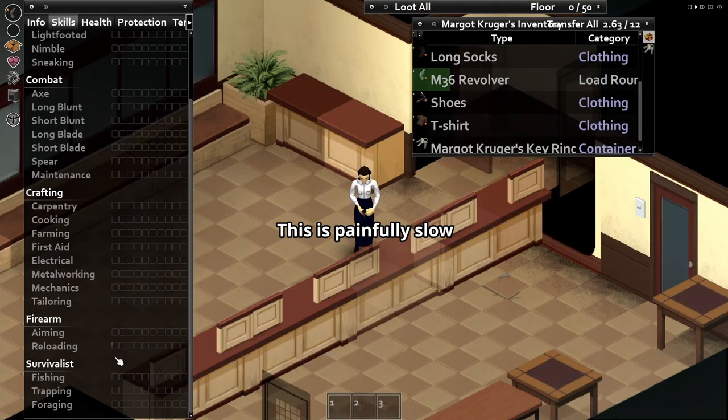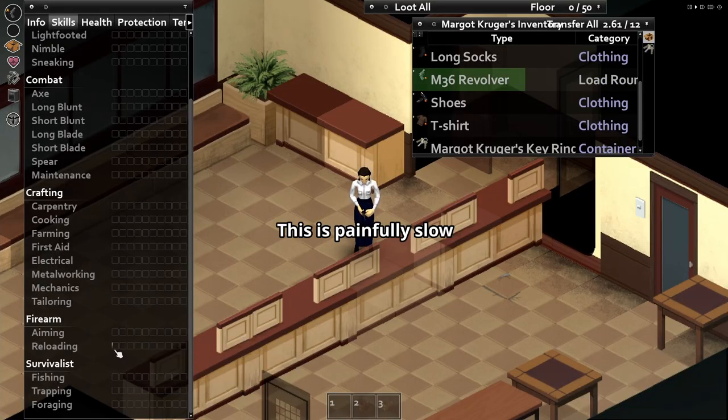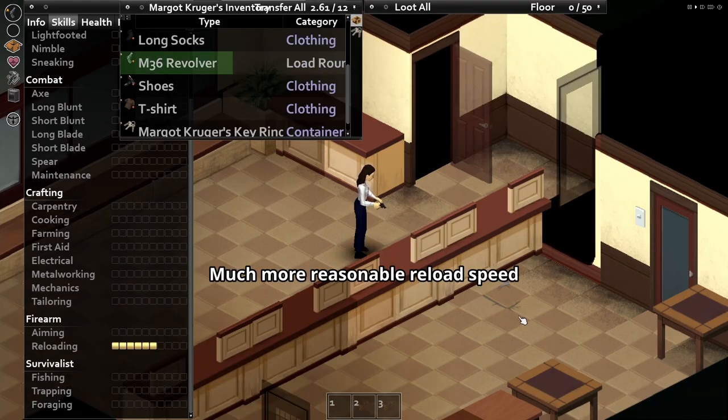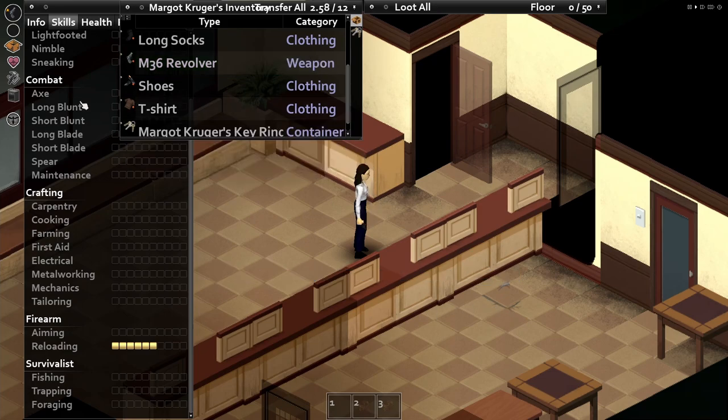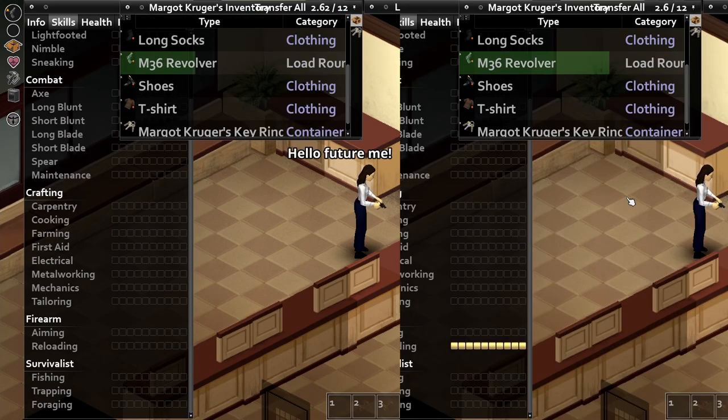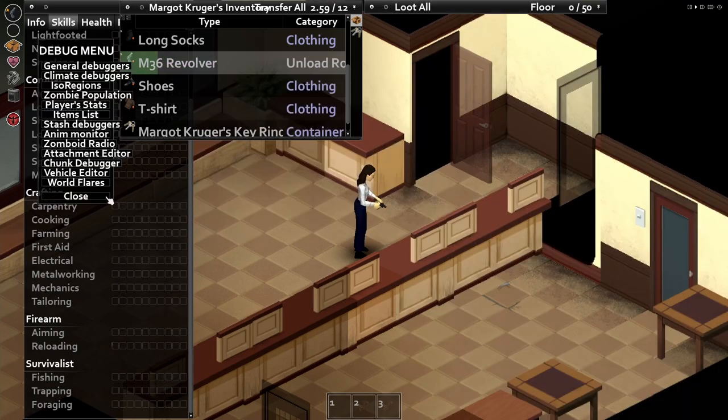Here's a level 0 reload. Here's a level 6 reload. Here's a level 10 reload. And finally a level 0 vs level 10 for comparison — it's a pretty big difference.